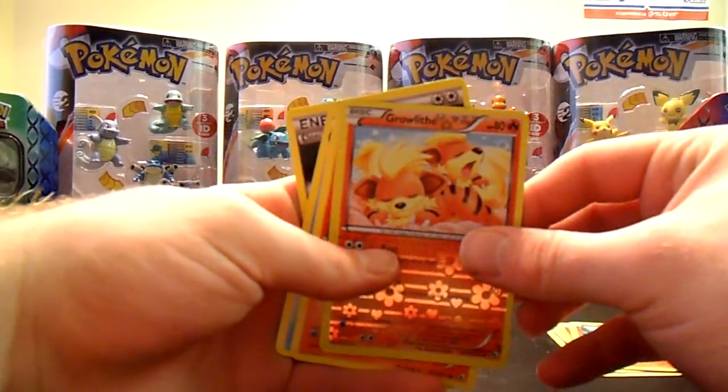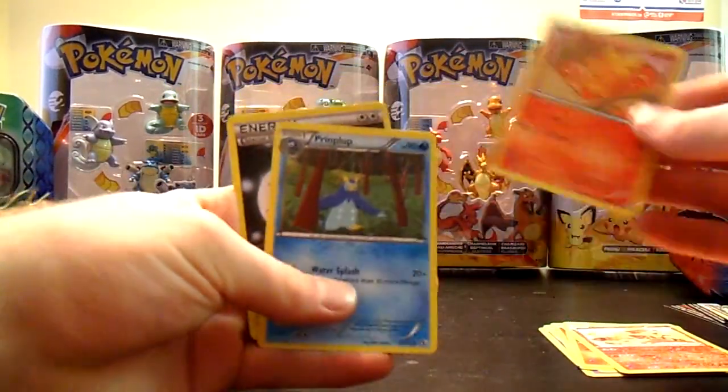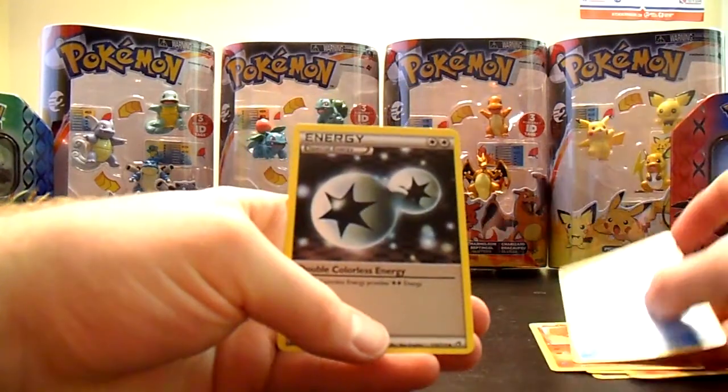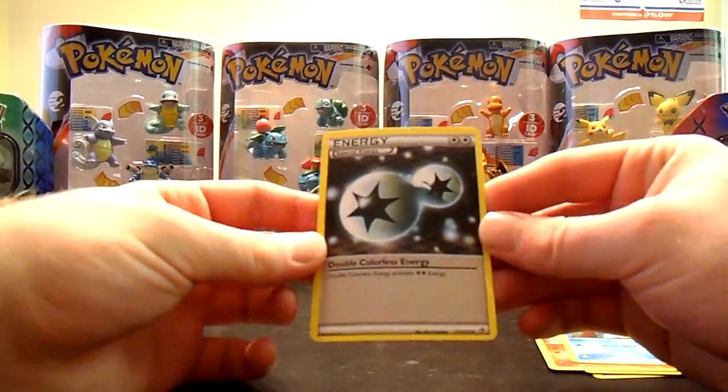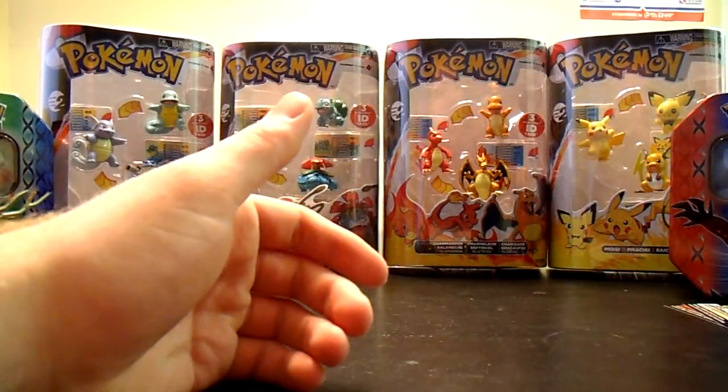Growlithe from Radiant Collection. Torchic from Radiant Collection. Prinplup. And Double Colorless Energy — good card to get for the decks, competitive play.